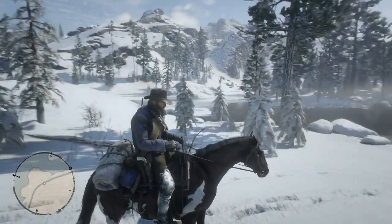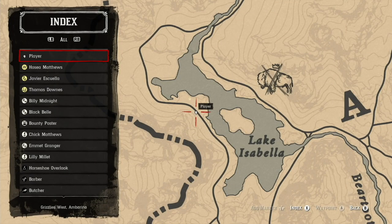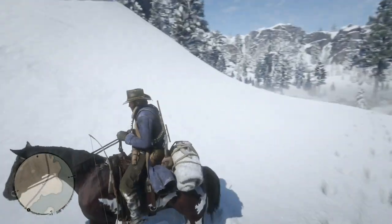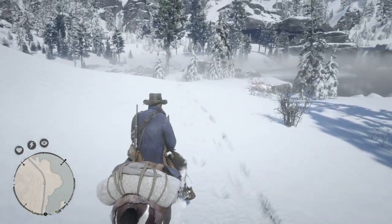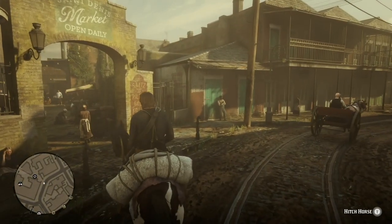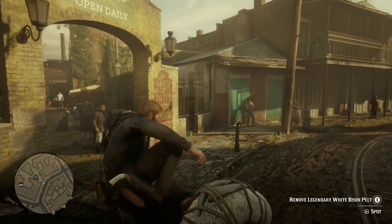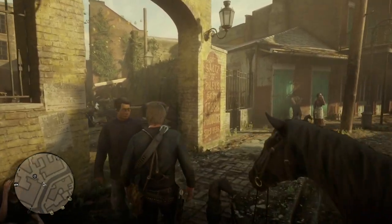I'm going to the trapper in St. Denis, and I'm going to be looking for the white Arabian horse too, but anyway I'm going to St. Denis and the trapper to sell the bison pelt. I fast travel to St. Denis, get off, and go to sell the pelt to the trapper — and something weird happens.